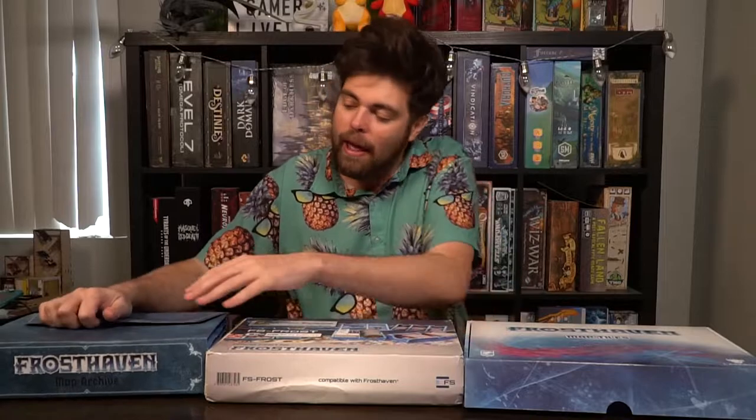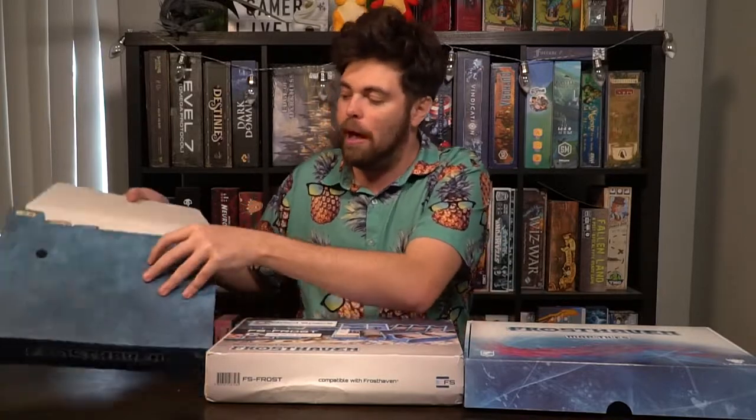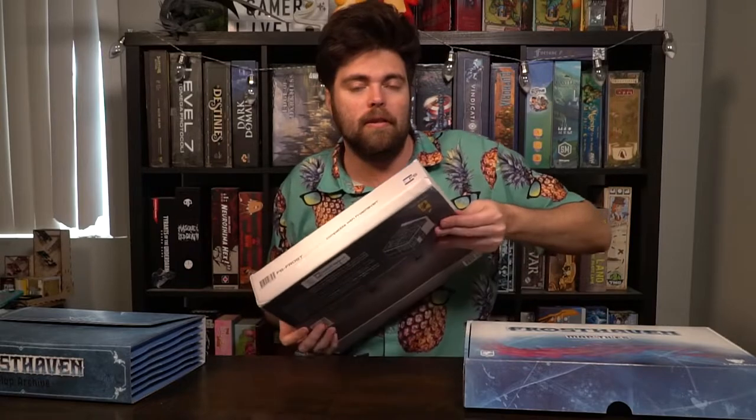Now the small portion — map tiles, the official insert, and this is the archives. It indicates all the different chapters and how you store it. It's kind of like an accordion folder that fits everything in, and I'm guessing as you play the campaign you'll be using this. The insert itself pops out from the side angle — and it's a box.